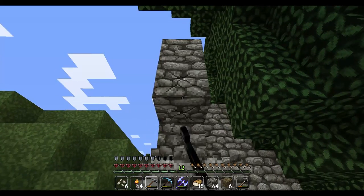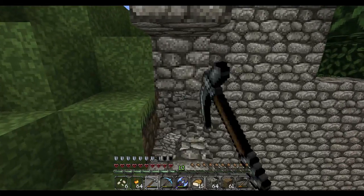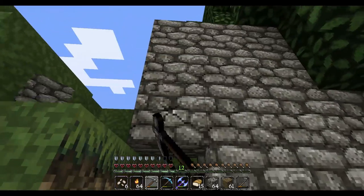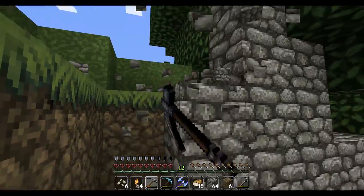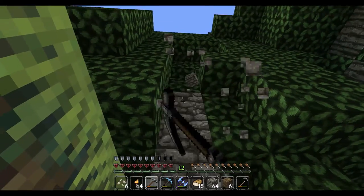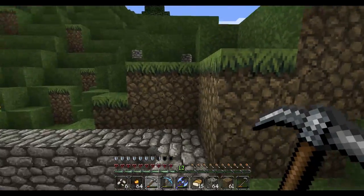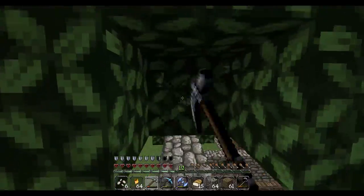I think in my next Minecraft series I will be using add-ons as a source of entertainment, because at the minute everything I do in these series is just based on vanilla Minecraft. The only thing I change is the texture pack, because the default Minecraft is ugly as hell. The texture pack I'm using right now is John Smith's texture pack — I thought it was outdated but it actually still works; I just have to use the HD patcher to enable it, which is cool.